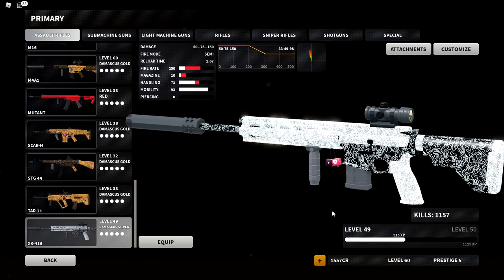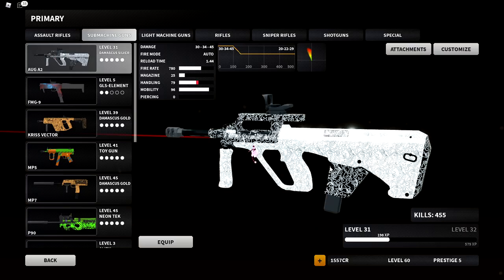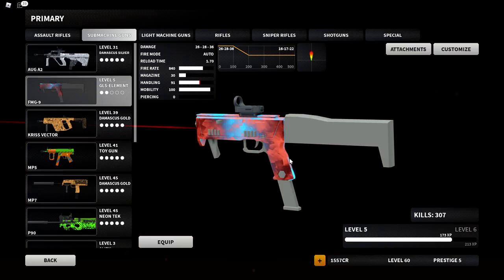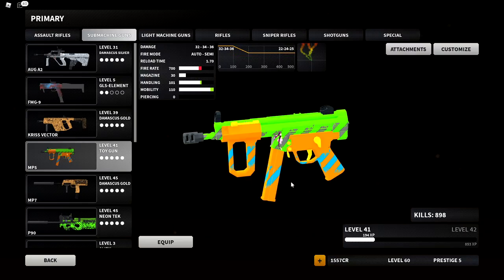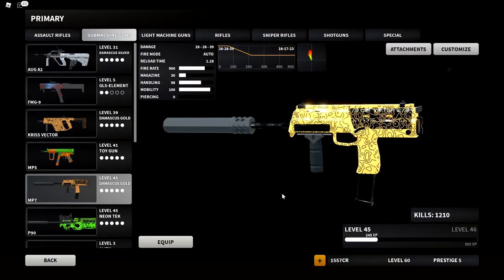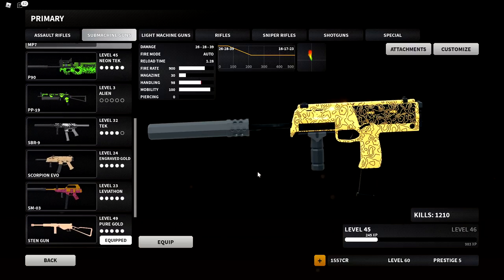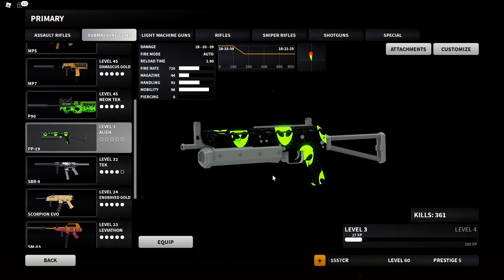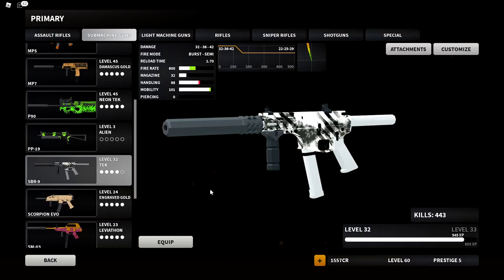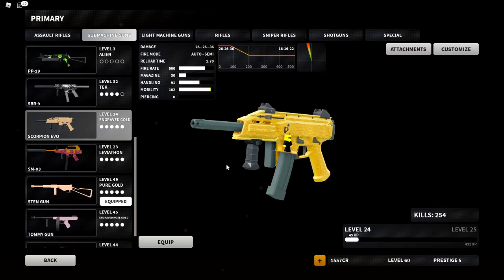The STG44 749; the TAR-21 1,844 — actually a surprising number. The XK416 1,157, probably much lower than most. Moving on to SMGs: the AUG A2 455; FMG-9 307; the Kriss Vector at 1,093; the MP5 898; the MP7 1,210 — I got most of those after the revamp, a lot of fun using it. The P90 1,087 — also most of those after the revamp.